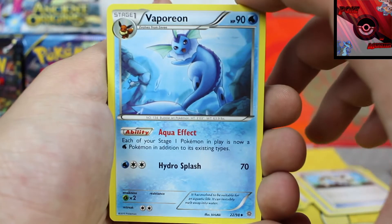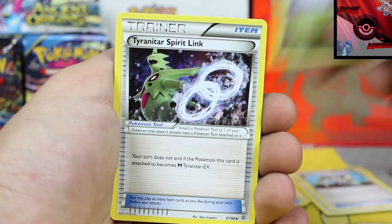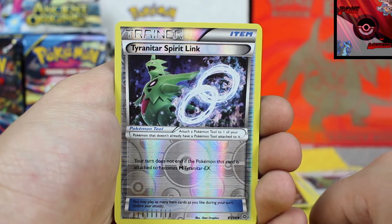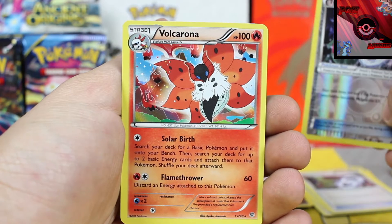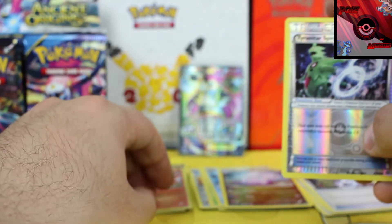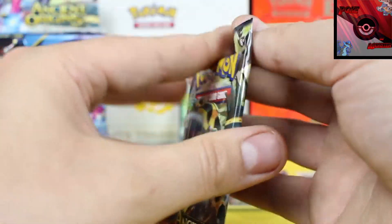Let's take a quick look — there's an Oddish, beautiful, pop that to the side. Pack four: we've got a Vaporeon followed by a Sliggoo, Tyranitar Spirit Link, Tyranitar Spirit Link reverse holo, and our next rare card is a Volcarona. I always mess that up every single time — Volcarona, there we go. I gotta stop for a second to say it or else I'll mess it up. We're just over halfway through, fifth pack in.